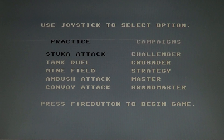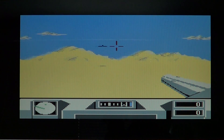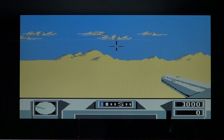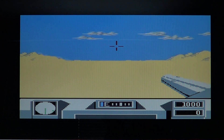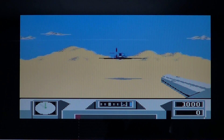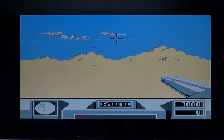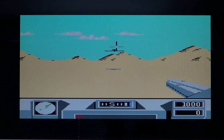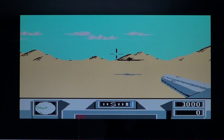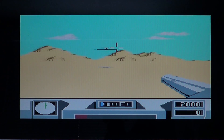You've got practice and campaigns, and different types of gameplay. In the Stuka attack, you control your tank and planes come and try to destroy you. You have to shoot the planes before they attack you. Your crosshair needs to be on the plane at the moment of the missile strike from your tank.